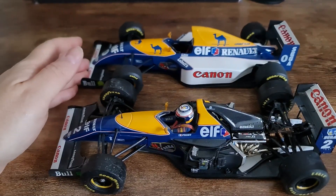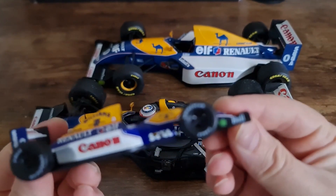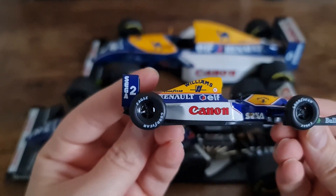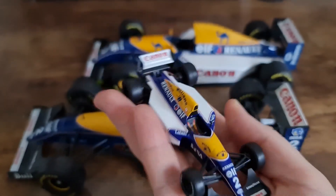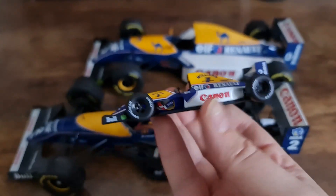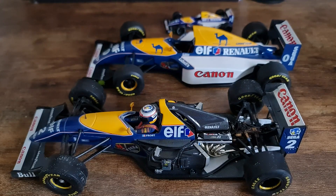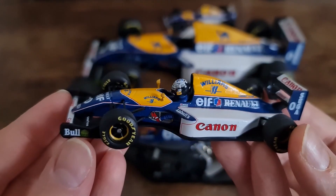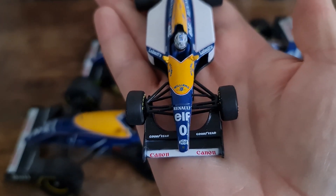I really like the tires on the Quarzo car. Coming back to the car itself — the FW15C had all the electronic driver assists. I also have it in a 1:43 version, the Eaglemoss one. Williams were utterly dominant in 1993 — I think they won 10 races. Alain Prost won around seven, and Damon Hill won three. Interestingly, Damon Hill didn't finish second in the championship — Ayrton Senna finished second behind Prost, which is a testament to how talented Senna was. The nose cone on the 1:43 is again a bit bigger, probably the same mold, reinforcing it's a show car.